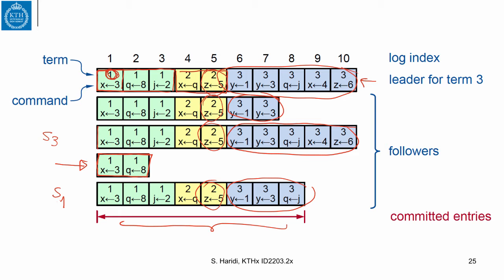It is clear that up to this point these entries are committed because there is a majority — this sequence is chosen. But this part of the log is not yet committed. This gives you an idea about the structure of the log.